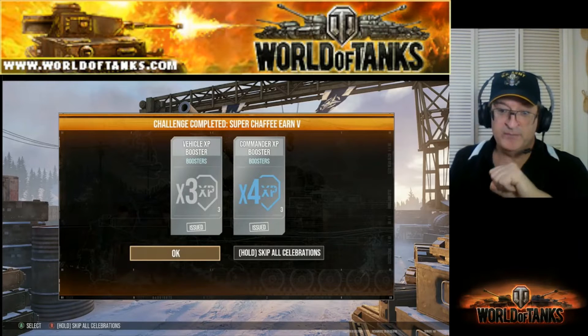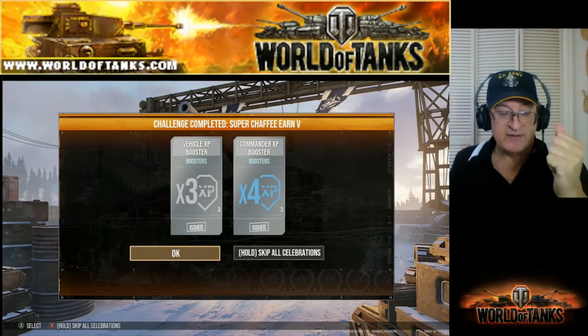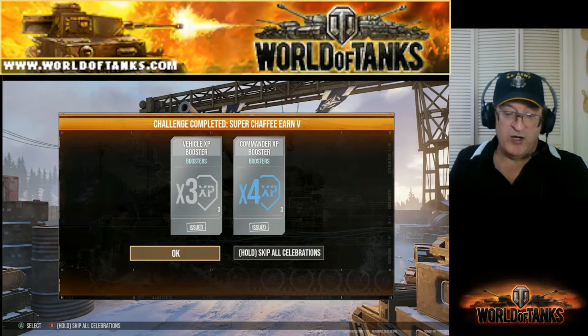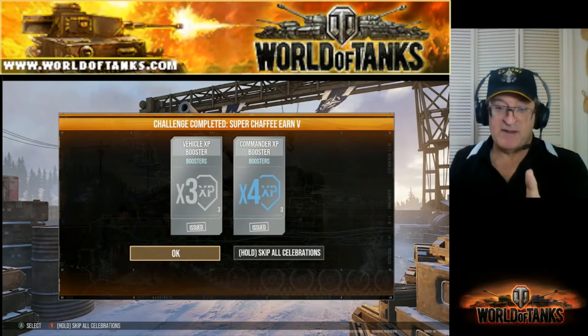Stage five is the fifth and final small reward, but it's the best one: three of the times-three vehicle boosters and three of the times-four commander boosters. Those commander boosters are over a hundred gold in the store — I don't buy them because they're expensive, but I love to get them in cards.